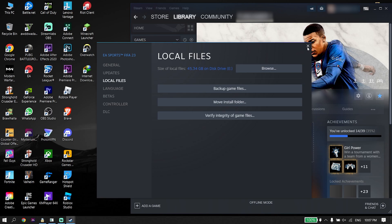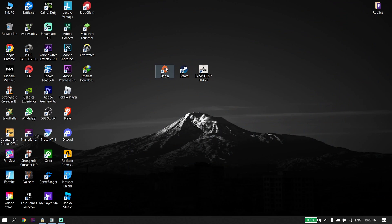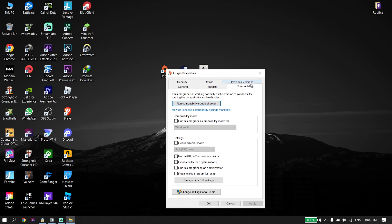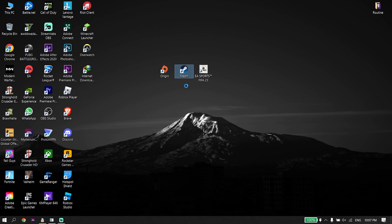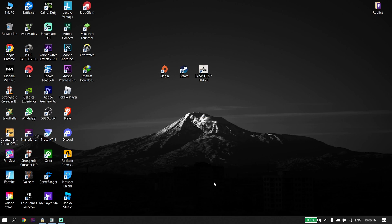But if that didn't work, for the next solution just go ahead and right-click on your game launcher, for example Origin, go down and click on Properties, click on Compatibility, open up the Compatibility tab, and check the option 'Run this program as an administrator', then click Apply and OK. You can do the same thing with Steam — right-click on it, click on Properties, click on Compatibility, check 'Run this program as an administrator', click Apply and OK. That's the last solution I know to fix EA Sports FIFA 23 not launching after a new update.